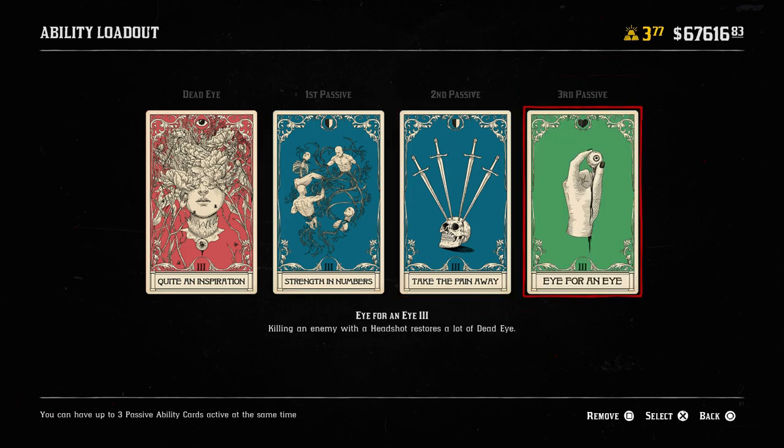For our third passive card, we have Eye for an Eye. The reason we have this one is because we want to maximize Deadeye — killing an enemy with a headshot restores a lot of Deadeye. That's also why we have the Evans repeater on here: you want to make sure you've got your Deadeye full all the time. If you don't want to waste a bunch of tonics, this is a great way to do it — just focus on getting Deadeye headshots to keep your Deadeye meter nice and full. All of these cards help each other out and make the best combat medic build.